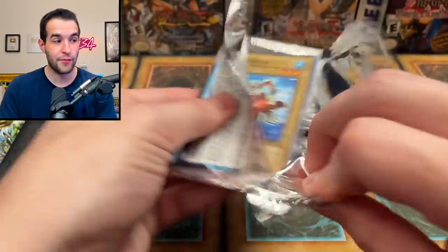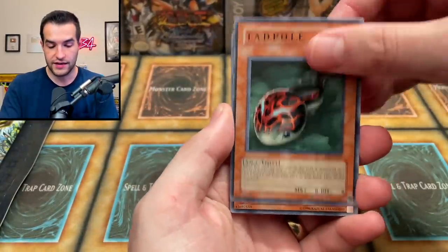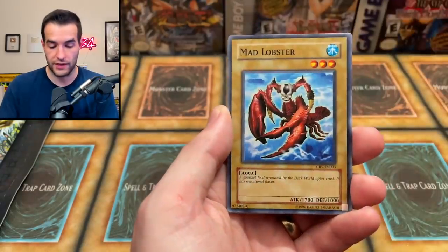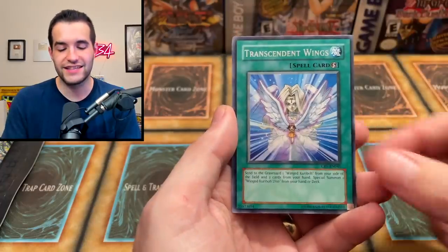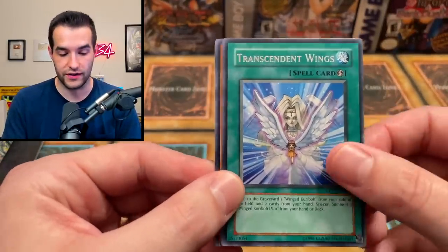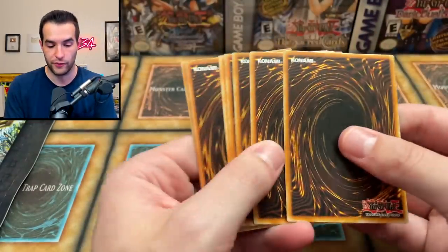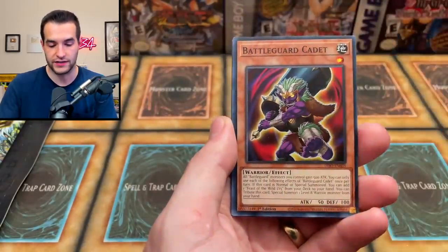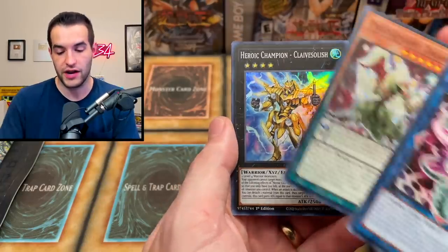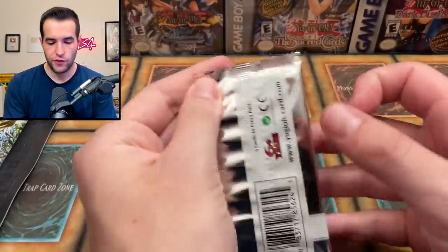Cybernetic Revolution pack: Tadpole, Jetroid, some good retail ultis possible, Mad Lobster, Tyranno Infinity Classic, Giant Kozaki, Gyroid, Transcendent Wings — would've been such a cool retail ulti, amazing card. Now a few more packs before the Forbidden Legacy blister — one of my favorite old school YuGiOh products. It's EN which is cool. First three sets, Blue Eyes, Karibo, dark magician secret rare — very slick cards, very hard to open.